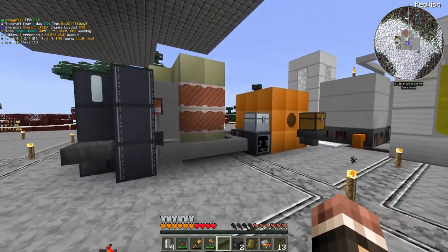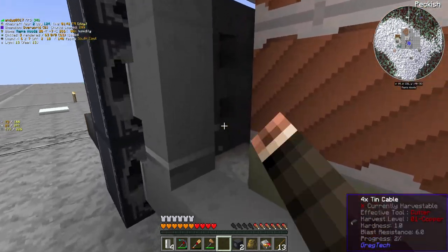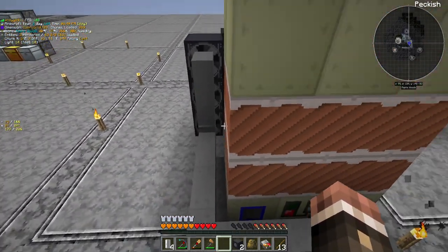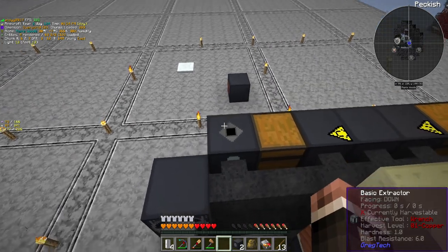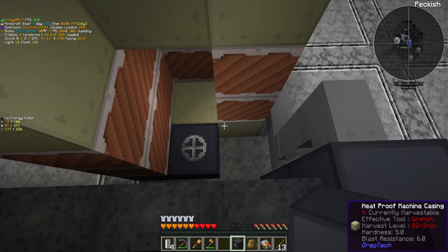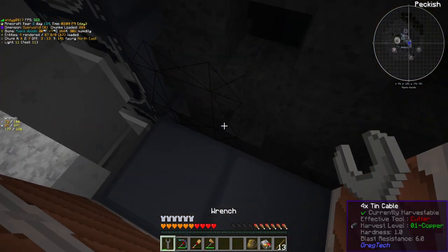There weren't even that many fireworks. You may have noticed I did have to move this thing over — I calculated it out and we were losing about one amp too much to run the aluminum recipe. So now it's here. Until we can get redstone alloy cables, which are the lossless LV cables, we will have to have this here. In this version, these things do have to face towards the wires.